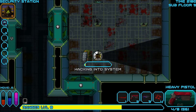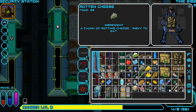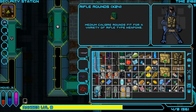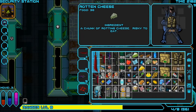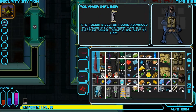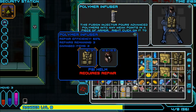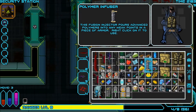Let me see if I can get some armor from this. No space. Let me drop the rotten cheese and put that right here. A polymer infuser — oh, this repairs my armor. That's perfect. I wonder if it'll repair my sword, but I can't. There we go, that's repaired.